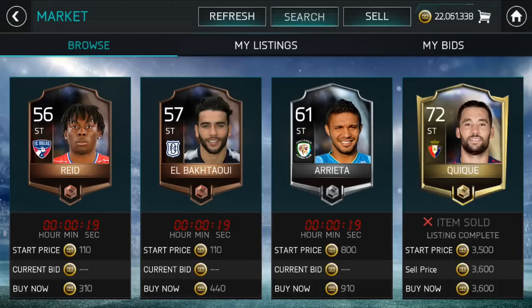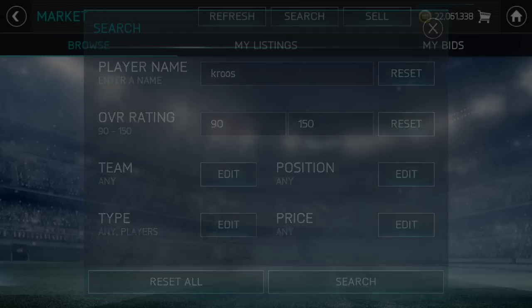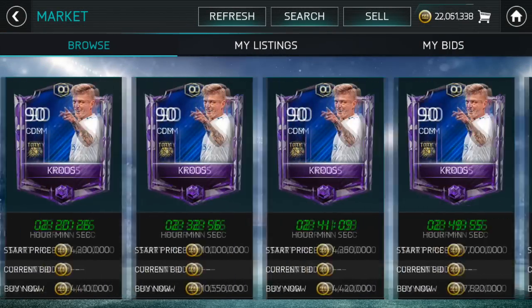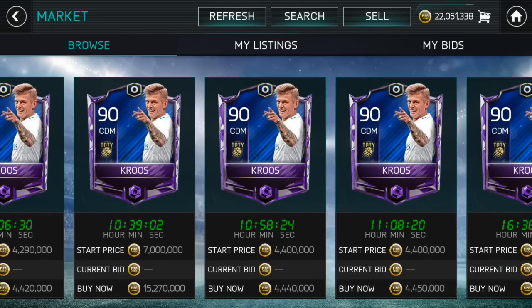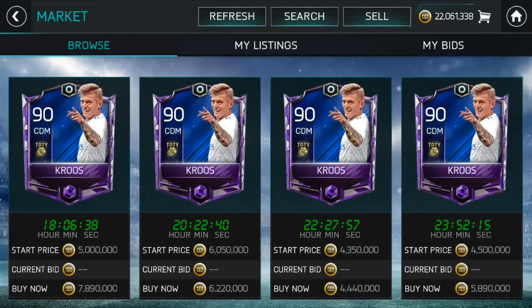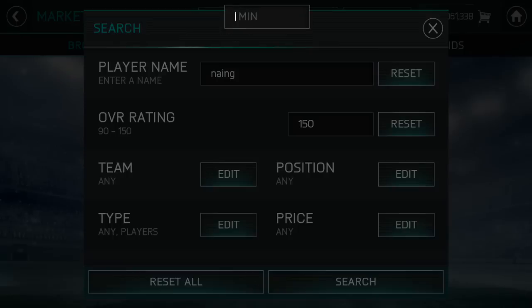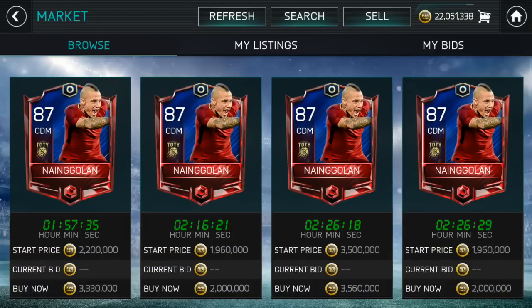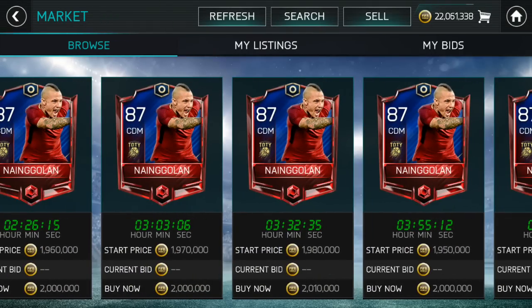First, let's look at the prime nominee card — in my opinion the purple Tony Kroos. As you can see, Tony Kroos is sitting at around 4.4 million coins. That's something you want to consider when the packs do come out and whether or not he's worth investing in. Another potentially decent one is Rodri/Nine Gillen — he's a very popular card, but most people have their 4-3-3 setup already. Players running the diamond don't necessarily want another CDM, although there is a formation with two CDMs. As you can see, Nine Gillen is around 2 million coins — keep these things in mind.